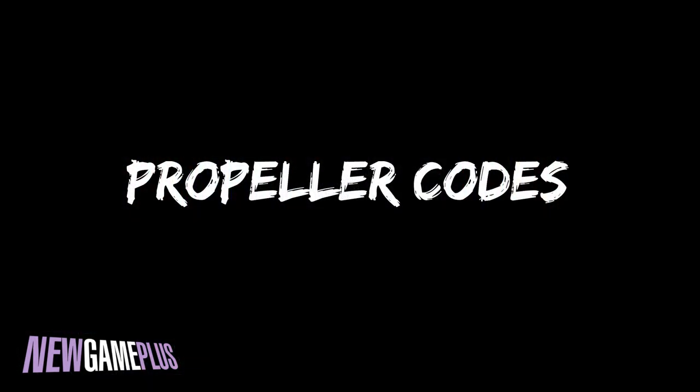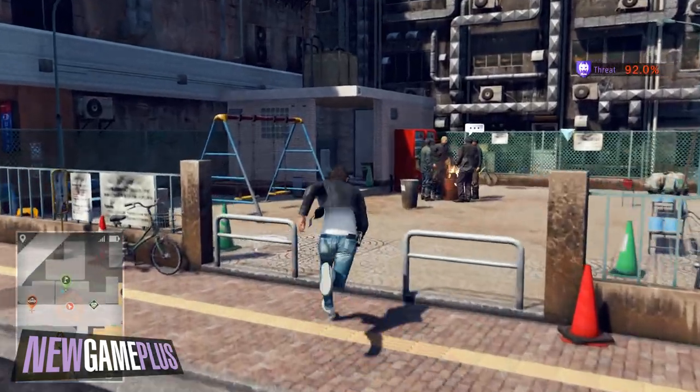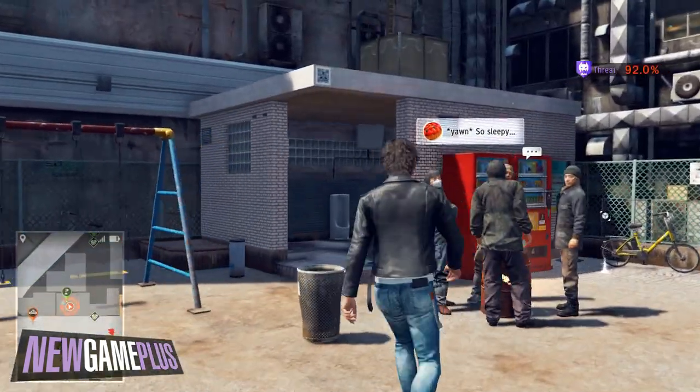Next on the list is propeller codes. For the first one, head to Children's Park and locate the code on the closest edge of the park's bathroom facilities.